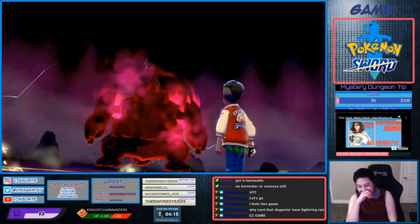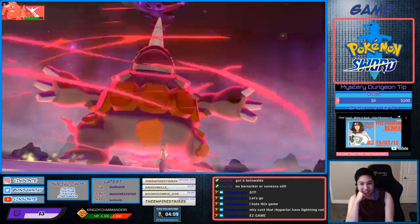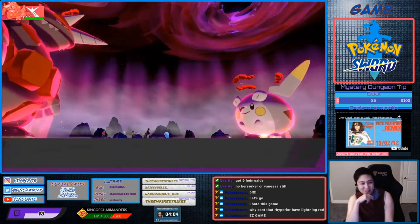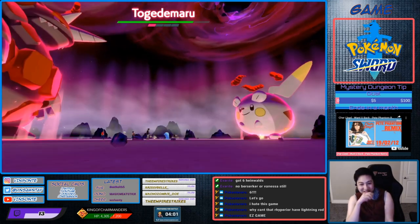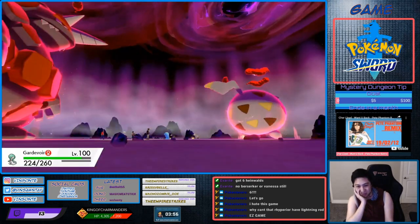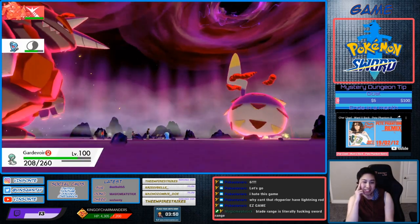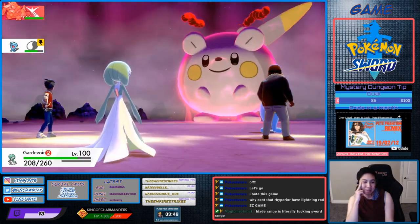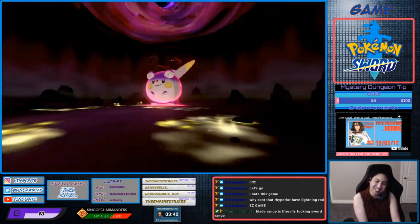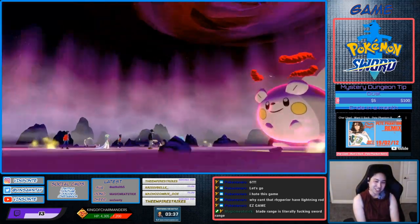Oh, Lightning Rod? Yeah, Lightning Rod would make this easy. Try to do ground moves — do you have Earthquake? That's why you couldn't use it before — Earthquake. But now you can because you Dynamaxed. Discharge. Get paralyzed again. I'm paralyzed again. Yeah, I had a feeling someone had Earthquake; that's why they couldn't use it earlier.